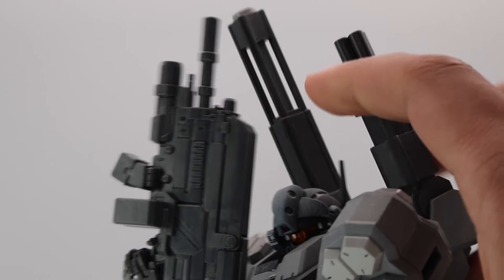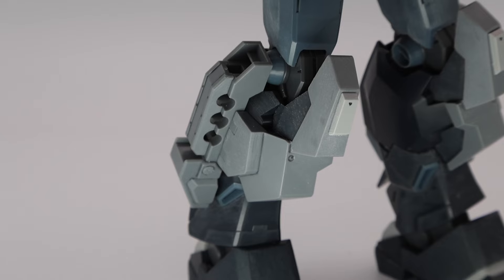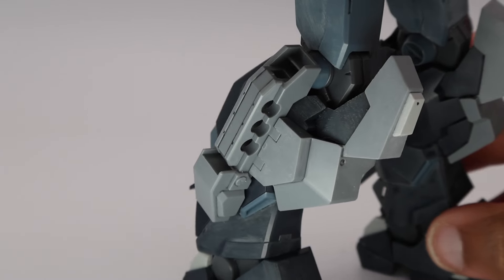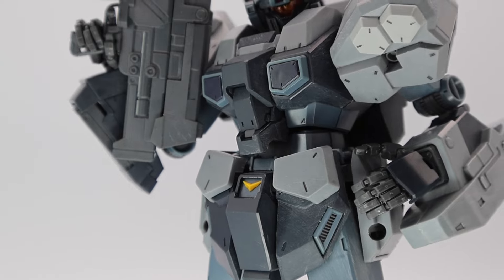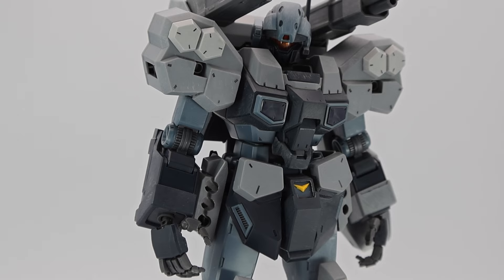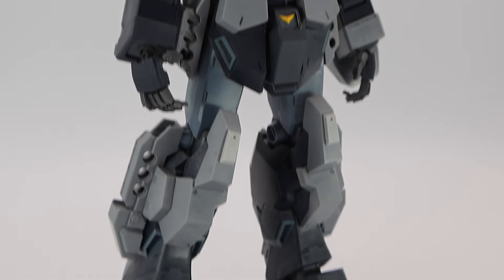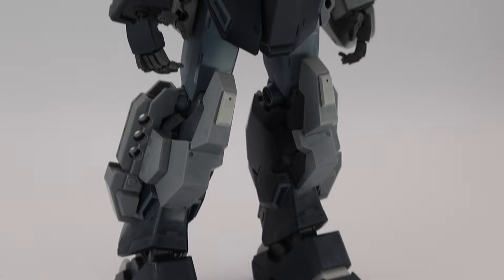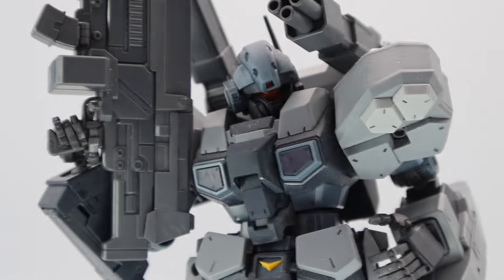Everything still works as it's supposed to — the cannons move up and down without a problem. The hips are empty because I separated the grenades from those and the thigh ones into their individual pieces. He's also scratchy because I saw nubs and wanted them gone. My only gripe is why didn't they release him earlier — I would have loved him as a kid. Not everyone wants a big clunky suit, but I like this guy because he's an upgraded Jesta. It comes with a regular beam rifle but the barrel was broken by the previous owner, so it's staying in the bag.